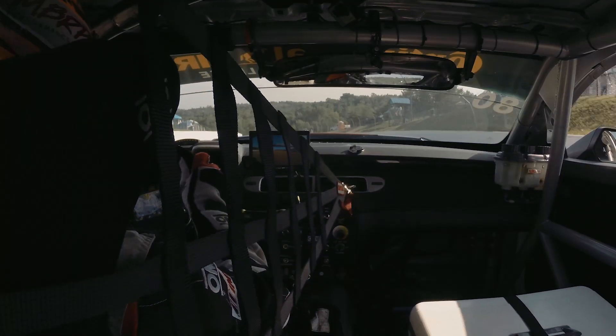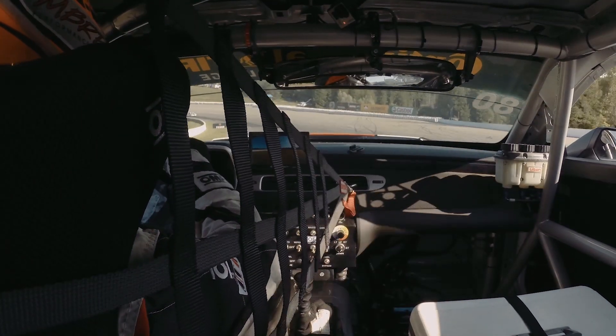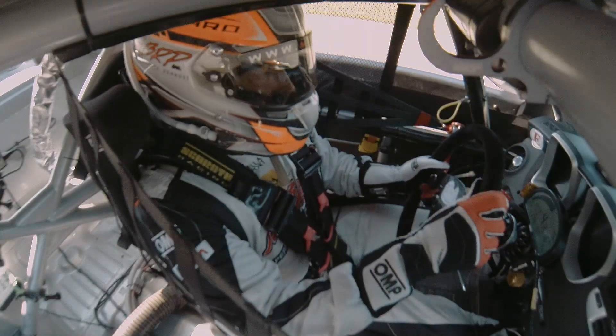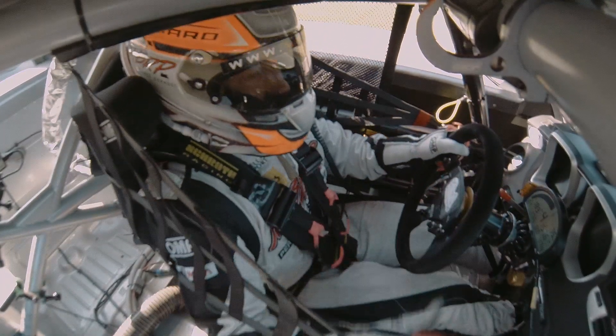Corner two is a killer corner, just a brush of the brakes. It is a double apex corner so we're hitting the first apex, now we're rounding out for the second. Full throttle here, again using all the curb exit we can.